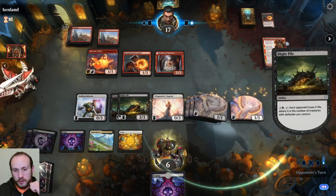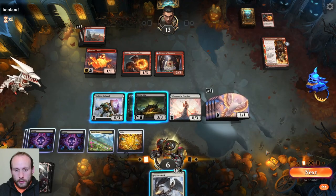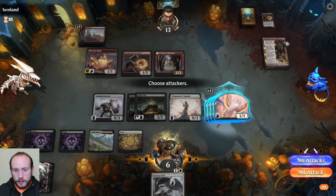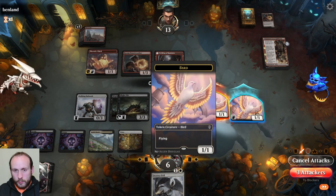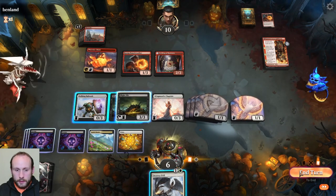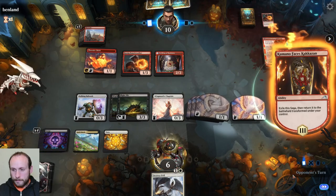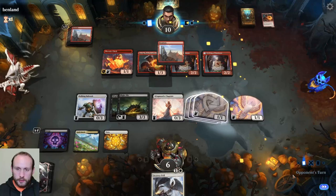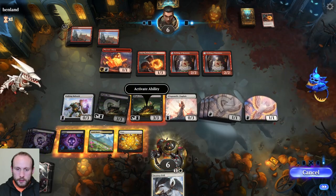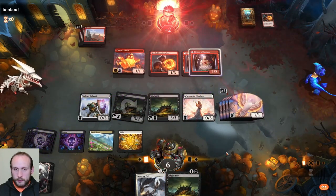They might have another Phoenix chick, then again they might not. See if we can outrace them. We can use Blight Pile to do four damage to them, then next turn we could do eight damage. Maybe we could race them. They might have a Lightning Strike or something. Let's keep one back to block something, and we can do eight damage with Blight Pile next. Attack now — they're not going to attack. Here we have them. Beat mono red aggro at aggroing them. Blight Pile for the win.